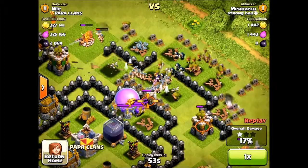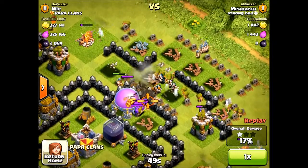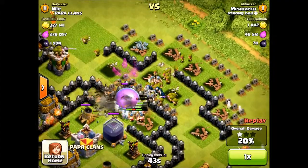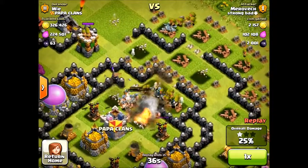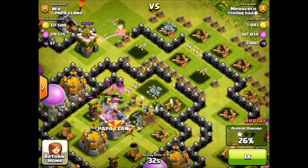Barbarians make great shields for other troops because the other troops provide the damage while the Barbarians soak it up. If it wasn't for these Barbarians, these Wizards would be targeted by these Mortars, and these Archers would also be targeted by the Mortars. But instead, the Barbarians soak up that damage while the damage dealers are able to do their job and penetrate very far into this high Town Hall 8 level base.